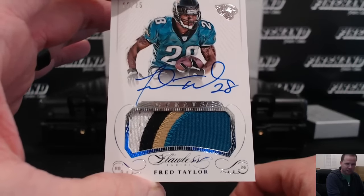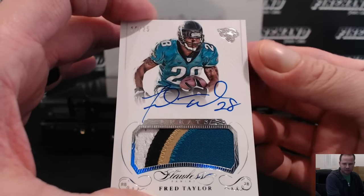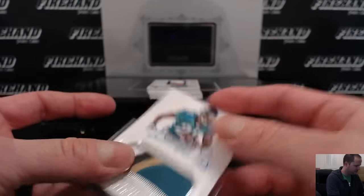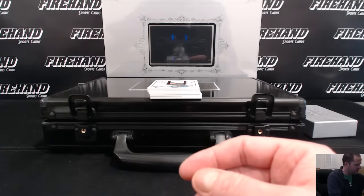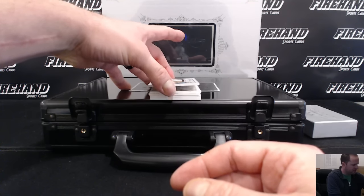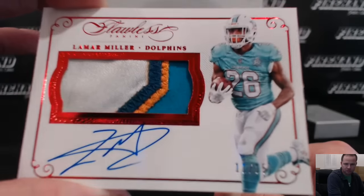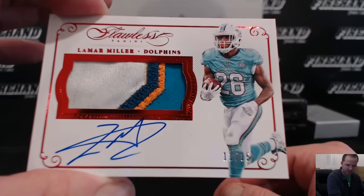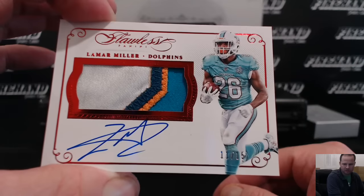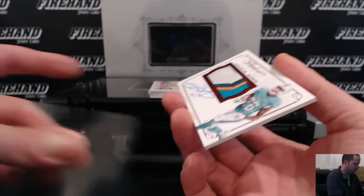Minchy with Jags gets Fred Taylor. This guy just got traded to the Texans, I think. Well, now he's on the Texans but he's a Dolphin here — Lamar Miller, four color patch auto, 11 out of 15, for Kenny Hastie and the Dolphins. Pretty stanky, pretty dirty patch — got roughed up wearing that uniform.